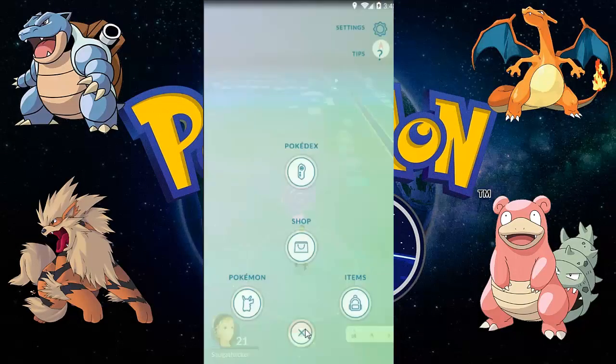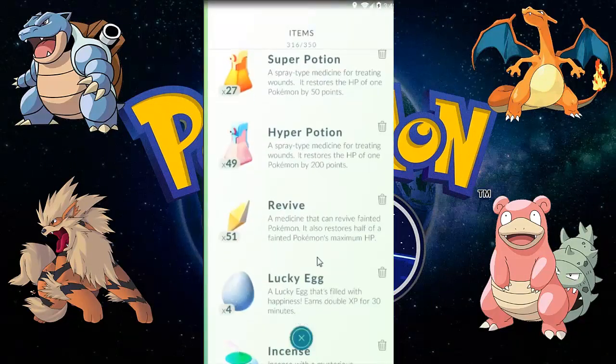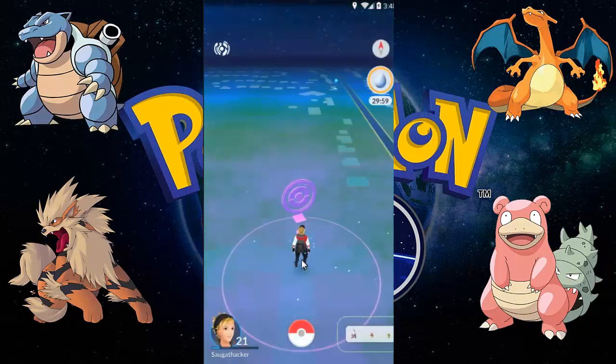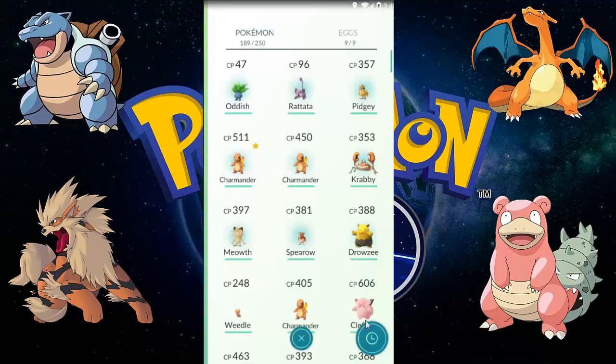Hello guys, and today we are evolving a ton of Pokémon. First let me use a Lucky Egg for double XP. Always be sure to use a Lucky Egg when you are going to evolve a lot of Pokémon.